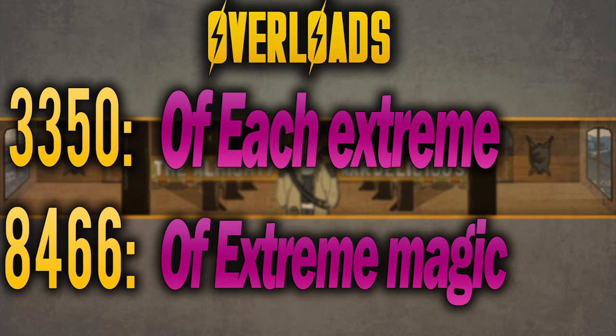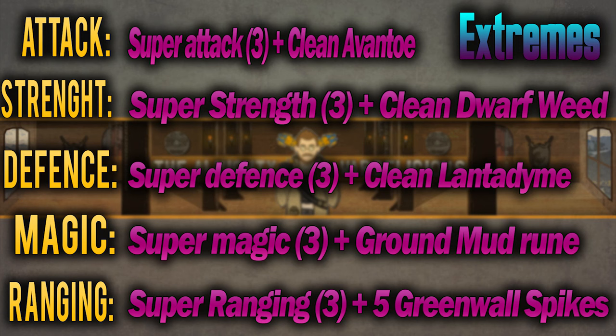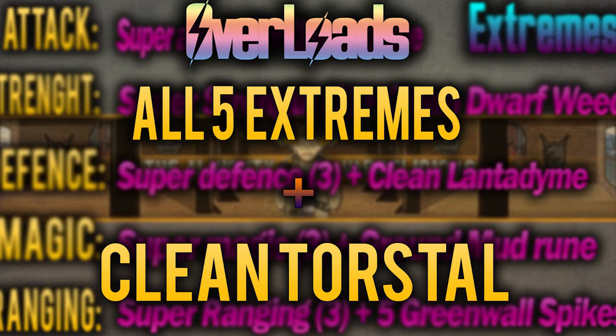With the overload method, from level 88 you'll make 3,350 of each extreme potion and 8,466 of the extreme magic potion — as it's the cheapest and gives fast XP — to reach level 96. There are 5 types of extremes: extreme attack (clean avantoe + super attack), extreme strength (clean dwarfweed + super strength), extreme defence (lantadyme + super defence), extreme magic (ground mud runes + super magic), and extreme ranging (grenwall spikes + super ranging). You'll make 21,866 extremes total taking 9 to 11 hours, then combine all extremes with clean torstol to make overloads to 99.